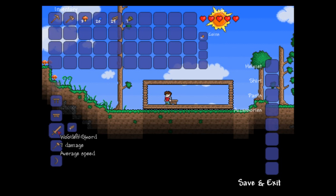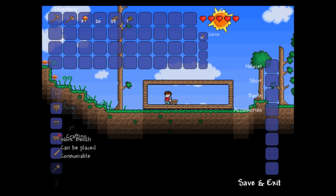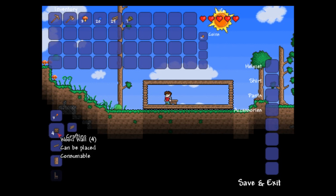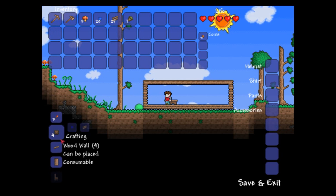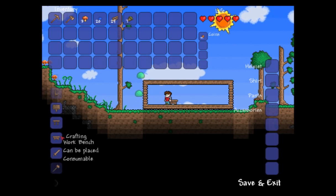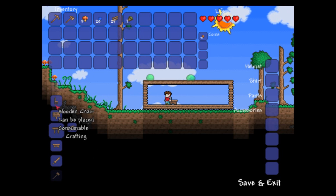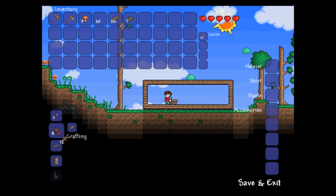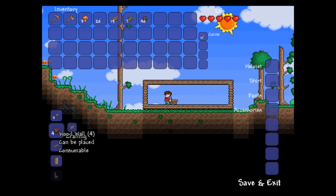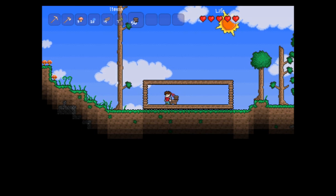I can now craft a wooden sword, which is a fine thing to do early on in the game, but I want to make sure I have enough wood for some other things first. For example, we want wood wall to cover the back so things don't spawn in. We can make a bow, a hammer — that will come in handy later. Make a table and a chair. For right now, let's make the wood wall. Just click on this and as you can see, it's using up my wood to make the wall. You may have to go out and chop more wood.